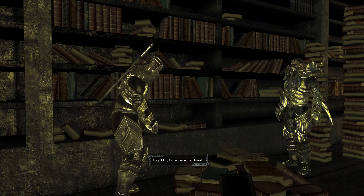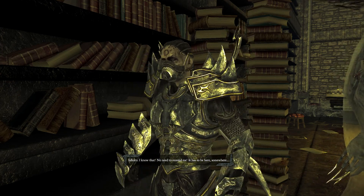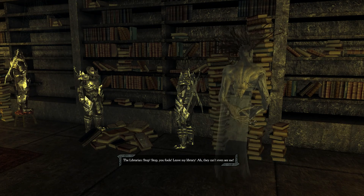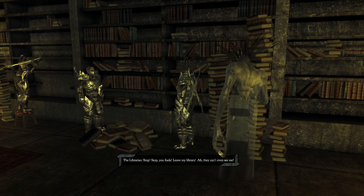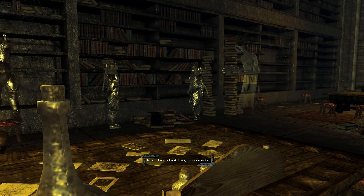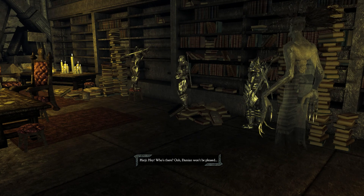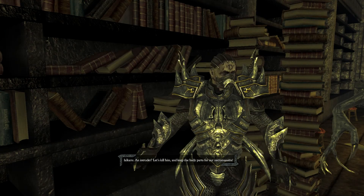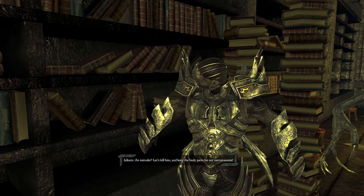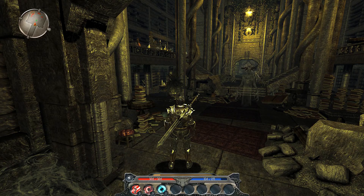Damien won't be pleased, I know that. No need to remind me. He has to be here somewhere. Stop, you fools. Leave my library. They can't even see — because of course we can, because we've got Silver Eyes from being a dragon slayer. Dragon Knights probably can see them as well, but we're not Dragon Knight yet. An intruder? Let's kill him and keep the body parts for our neckline. Aren't you intruders though? Damien will be pleased.